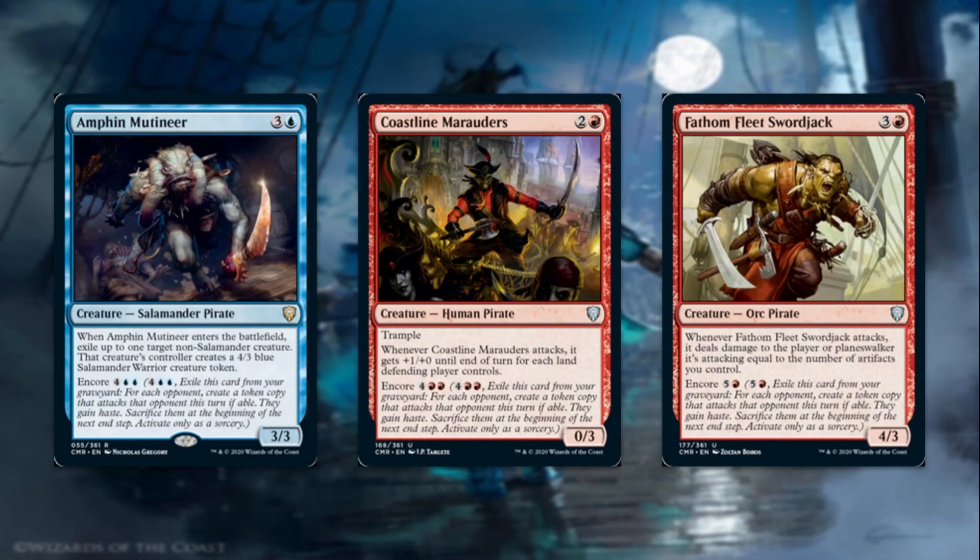Next we have Coastline Marauders for two and a red, a 0/3 human pirate with trample. 0/3 sounds kind of weird, but it gets better. Whenever Coastline Marauders attacks, it gets +1/+0 until end of turn for each land the defending player controls. It has Encore for four and double red. You're against that mono-green Omnath player who just has 5 billion lands on turn 3 — you can show them the Coastline Marauders and deal a lot of damage. Kind of funny.